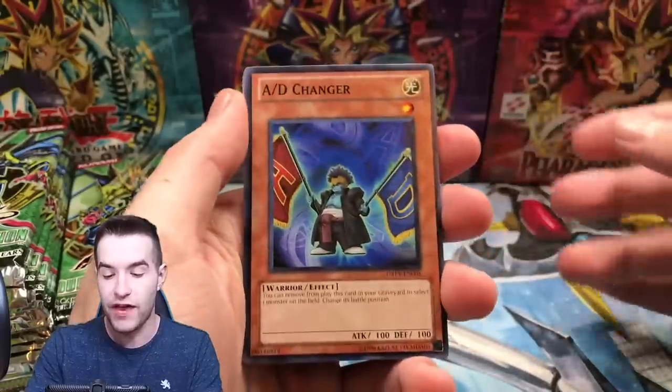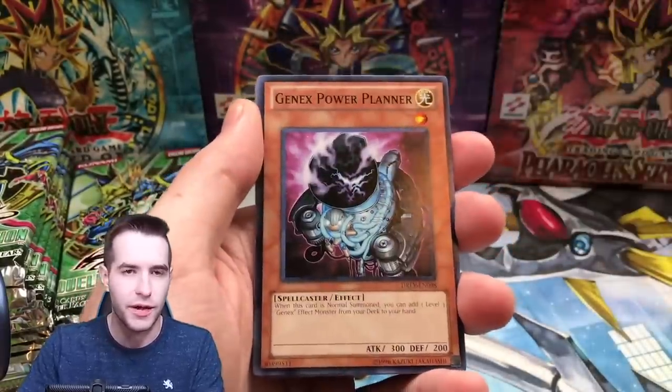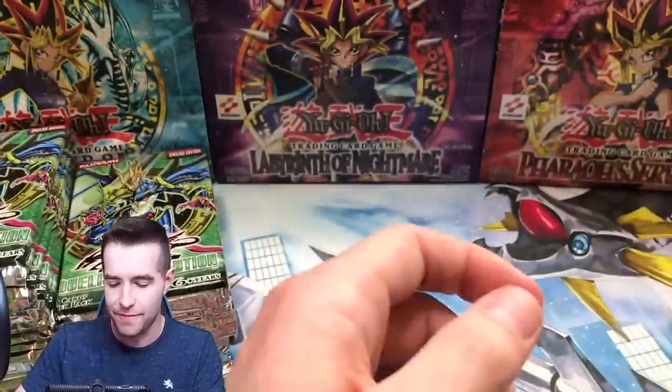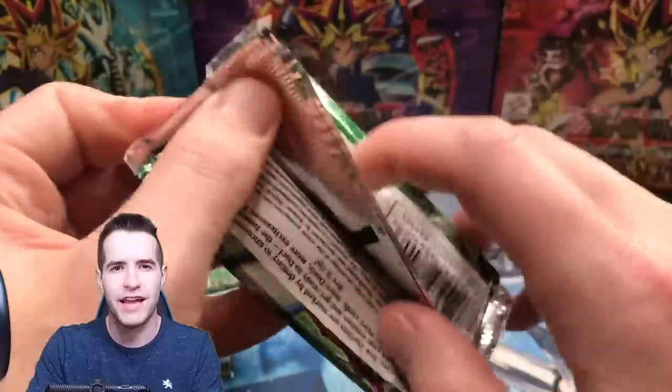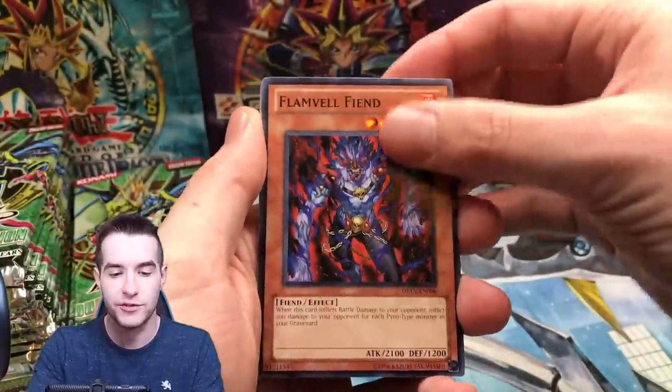D-Rev, good start. We're doing all right. Let's pull a big one — an ulti Solemn Warning, Effect Veiler, a pot of awesome, a ghost rare. Can't remember what the ghost rare is called — Parallel Selection? It's the cover card, the fusion — Divine Knight Draco Acquiesce? Is that right? Probably mispronouncing it as well.